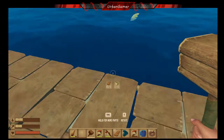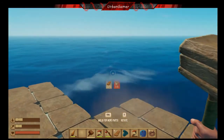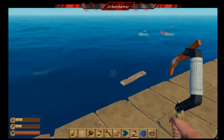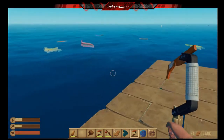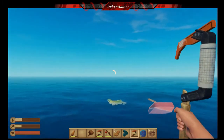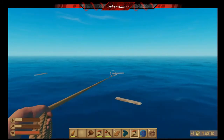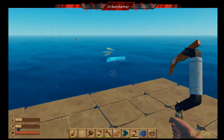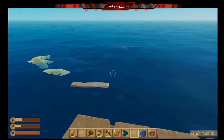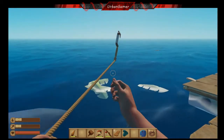I need to make my raft a bit bigger. So let's go back - I've got plenty of wood, just need plastic, like that over there. Missed it - closer - got it! Also going to continue collecting pieces of wood. There's a piece of plastic. And the trusty hook broke.